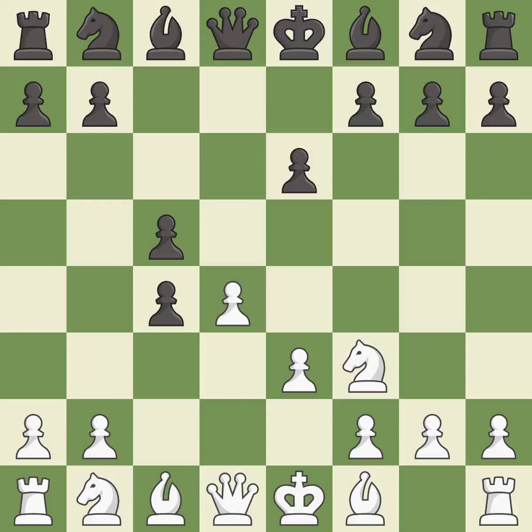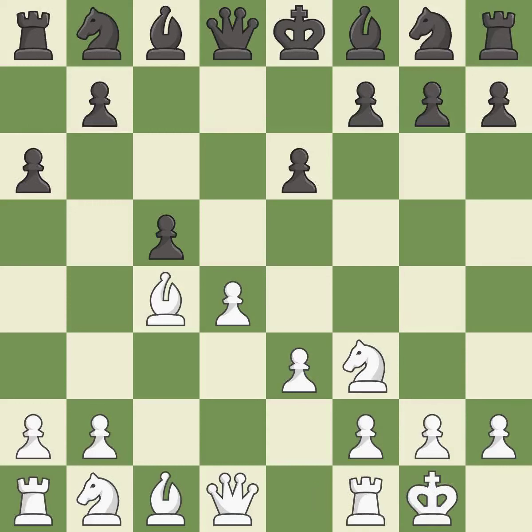c5 gains space in the center and attacks the d4 pawn to challenge white's center. Castling gets the king to a safer square, out of the center of the board, while also developing a rook. Castling kingside tends to be safer because the king is further from the center.